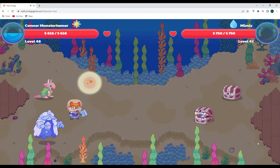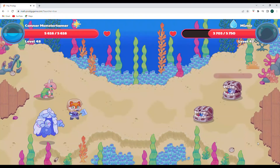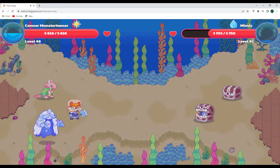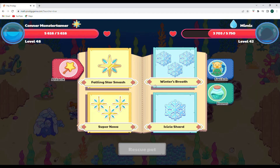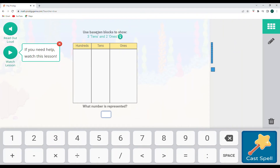Up it goes and down it comes. Some pretty good damage there. I think we'll be able to do one more AOE and then build up our mana a little bit more. Supernova one more time — we are going to be using base-10 blocks to show 3 tens and 2 ones: 10, 20, 30, and then 31, and 32. So 32.